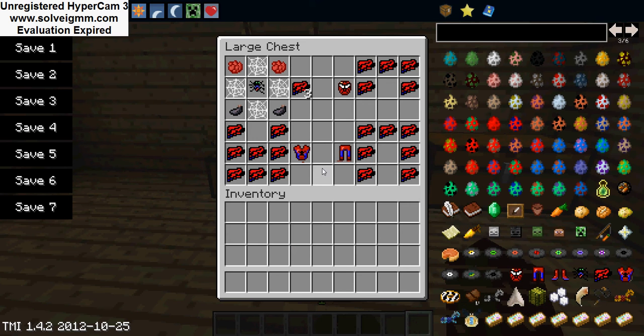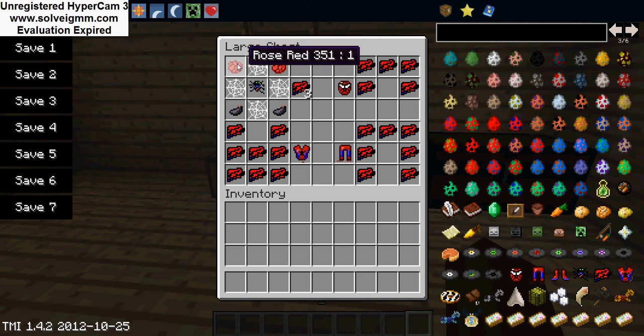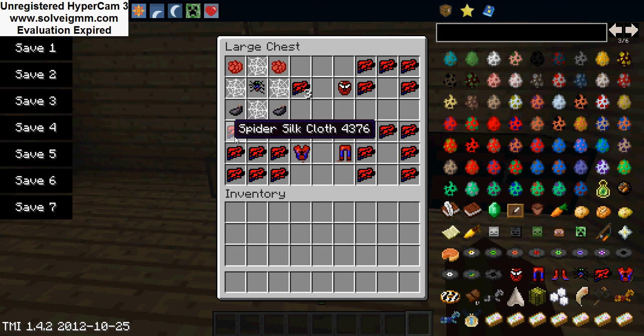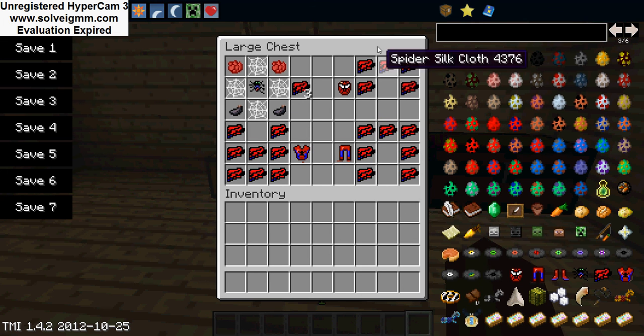First I'll be showing you the crafting items. You will need spider silk cloth for crafting armor. To craft a spider silk cloth, you'll need two rose red, four cobwebs, one radioactive spider, two ink sacs, and then you'll get three. To craft armor, you just need the silk cloth.